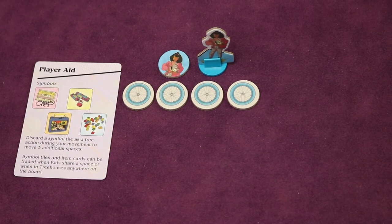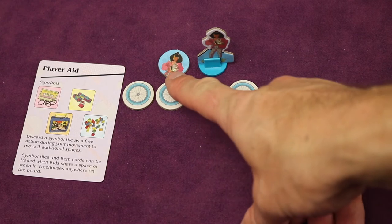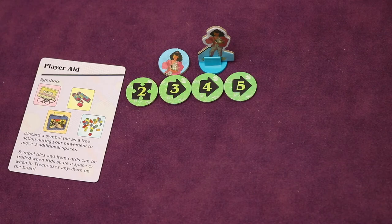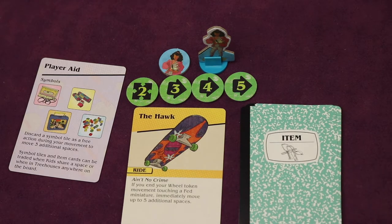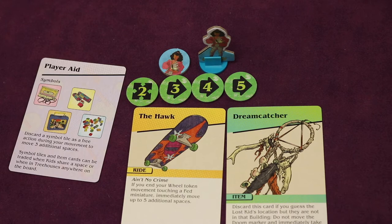Each of the other players are just going to be kids. Each player gets a player aid, picks a color, takes the turn order token and standee for that character, and four bike wheel tokens. You'll flip these over and put them in order. You're then going to shuffle the ride deck and deal one ride card to each kid — those cards give each kid a special ability throughout the game. Next, shuffle the item deck and give each kid one item face up randomly, then place that deck off to the side face down. If you're playing with two players, the single kid player needs to set up and control two kids during the game, keeping all components and actions separate.